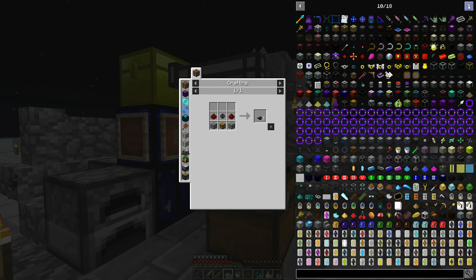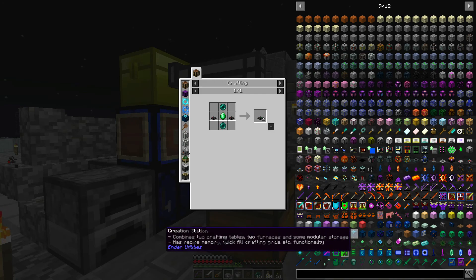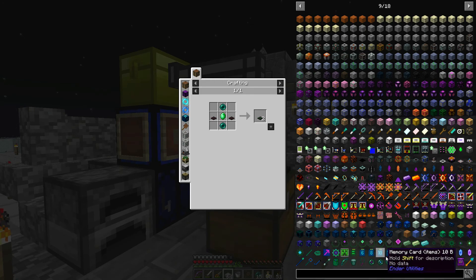With Extra Utilities, you need the retrieval node, and for that we need emeralds which I don't have. With Ender Utilities you can set up automated ways of transferring items which seems like it would be pretty cool, but a lot of this stuff requires materials we don't have, and it's a mod I haven't spent much time on.